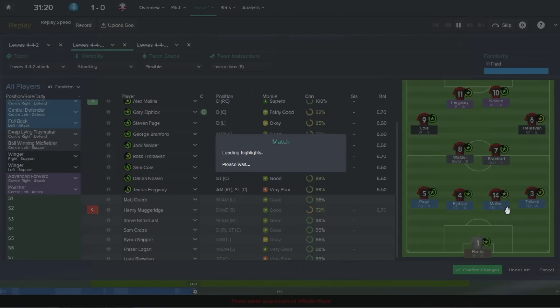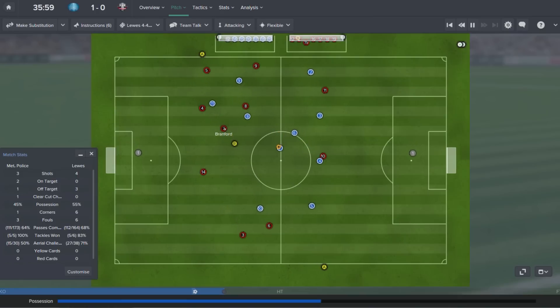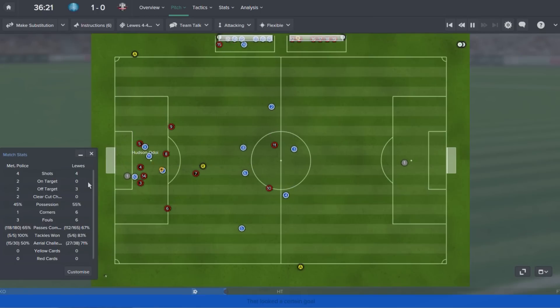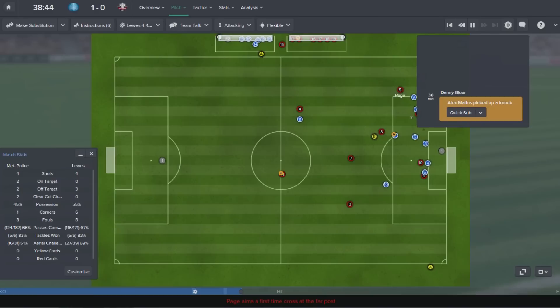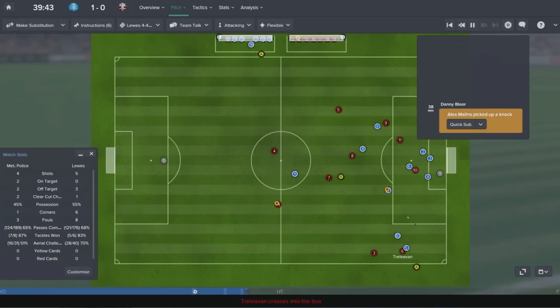I'm going to play Talek at right back because he's better there than Malins, and Malins will just drop into centre. A pretty simple swap, and I'm not going to risk Muggeridge any further. That's not the start I wanted at all. Then Alex Malins also takes a knock — the centre back we just brought on. I'm going to have to risk him though, as I don't want to sacrifice subs just yet. While we're down 1-0, I need two subs at my disposal going into the second half.